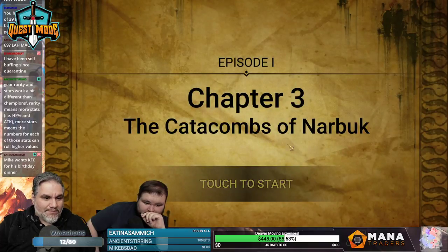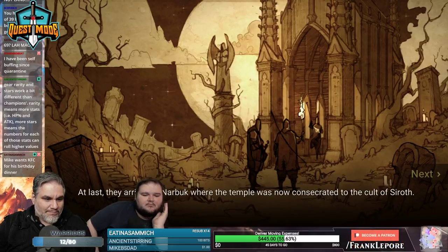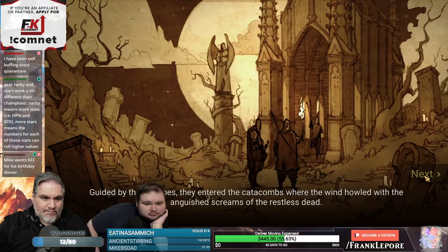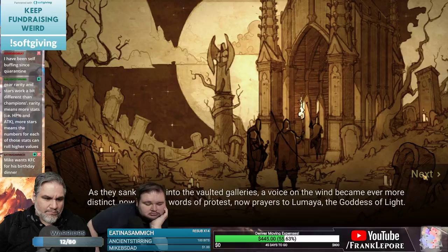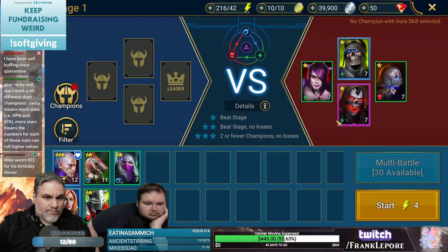Emerging from the sewers, the company set their compass northeastward and began a long and arduous trek to the catacombs. At last they arrived at Narbok where the temple was consecrated to the cult of Seroth — guided by torches they entered the catacombs where the wind howled with anguished screams. Cool story, bro — look at these unique characters!